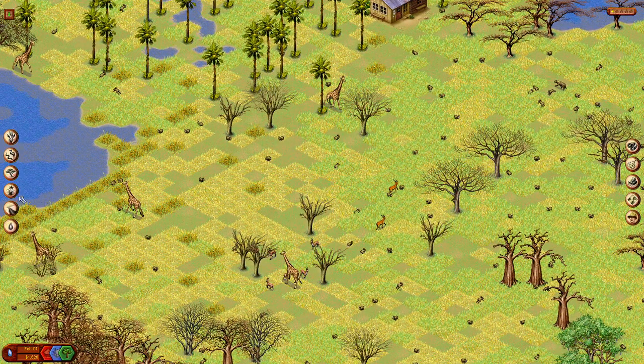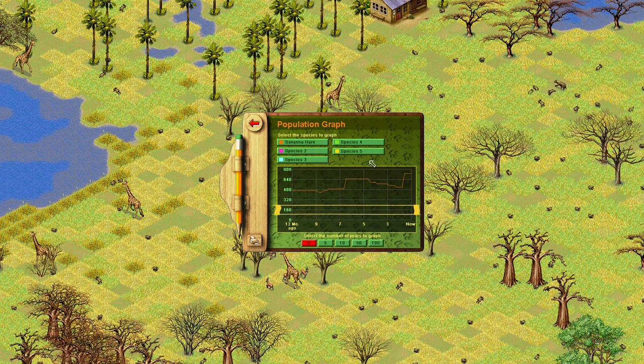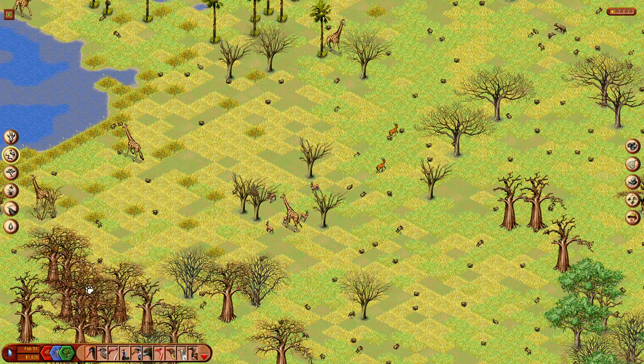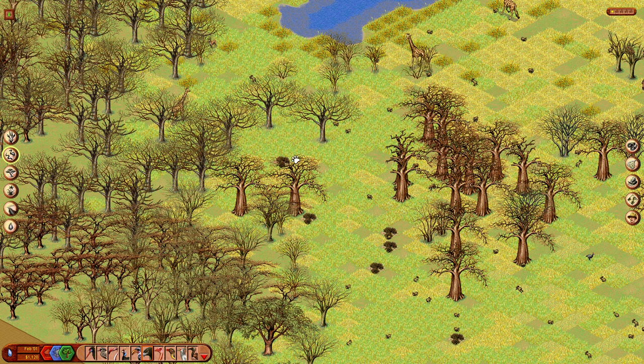Going back into our park, we do need to bring in some predators. First thing we have to do is put up the graph of the number of hares, and we need this to go down to between 150 and 200. Looking at what feeds on the savannah hare — basically all carnivores, vultures, eagles, and snakes. Vultures are $50, Marshall eagles $50, black mambas $50. Cost-wise, the best would be to bring in a few Marshall eagles. We're going to increase the density of the Marshall eagles, and now we have $820 left.